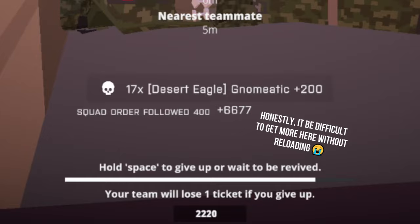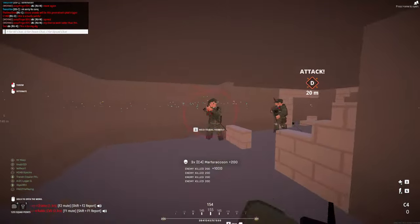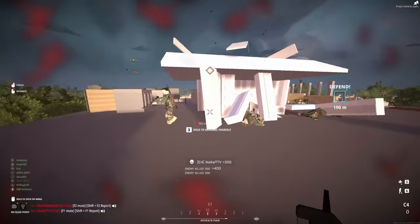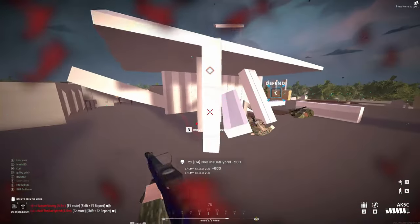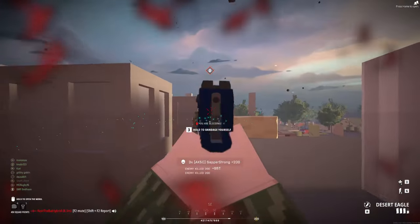You generally have two options when attacking D. You can either go for the basement where tons of enemies will be spawning, or you can go for the roof where a ton of enemy snipers won't be paying attention to you. The D basement is pretty straightforward, especially when the building gets destroyed. However, for the roof, there are multiple options for getting up there.